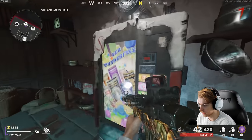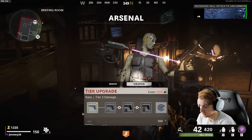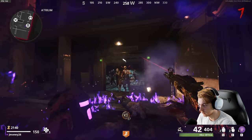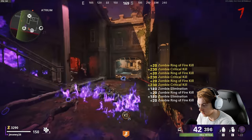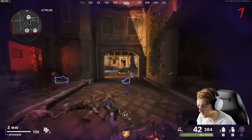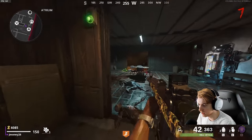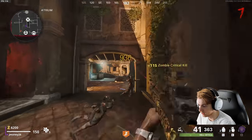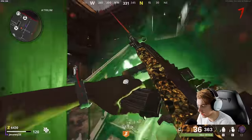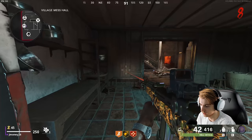We can get stamina up and then upgrade the gun - we can only get to green. Right, they buffed field upgrades - as I placed it down it came out instantly, so the speed has been increased by a lot. They did buff deadwire a bit too. I think it's gonna mess with my camo so I'm gonna wait till we need an ammo mod. For now let's go ahead and get Deadshot and Jug.